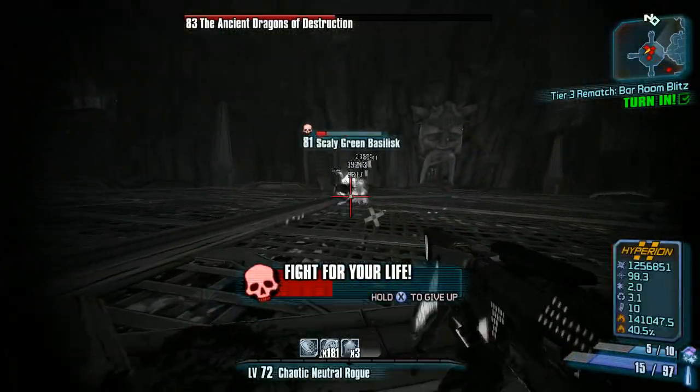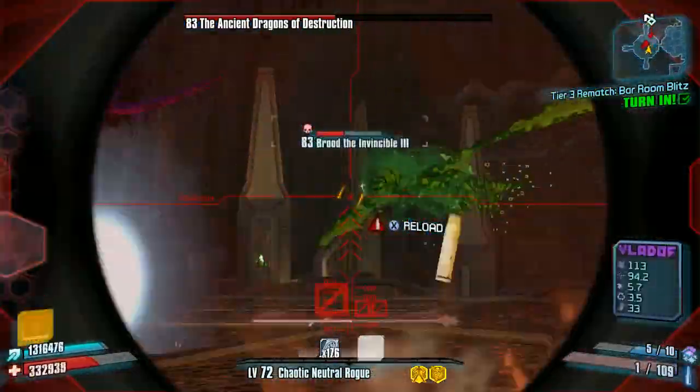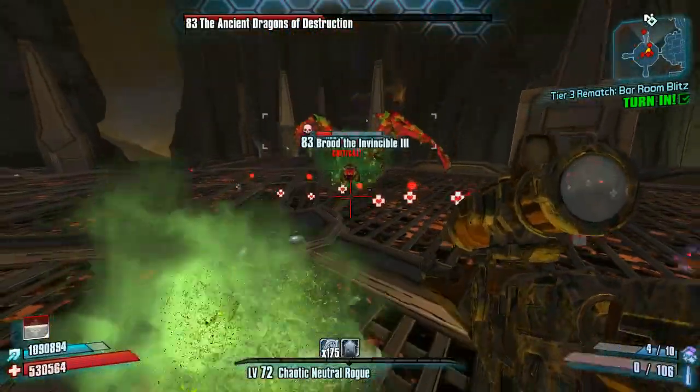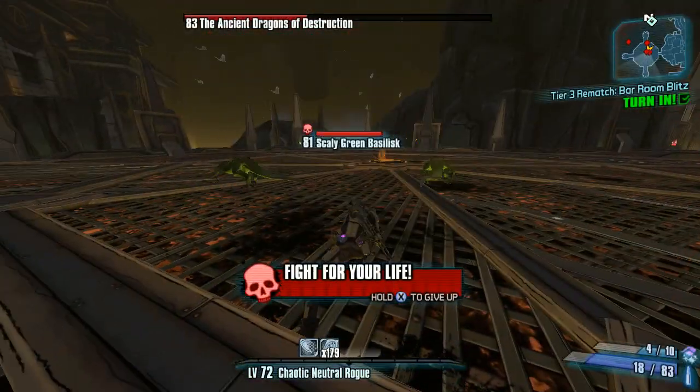Also, the Hawkeye is completely worthless on body shots, which isn't always a big deal but does matter when you're in Fight for Your Life — which is why I switched to the Longbow here. The large base damage is also why the Longbow does so well with Critical Ascension, quite the opposite of how the Hawkeye does.